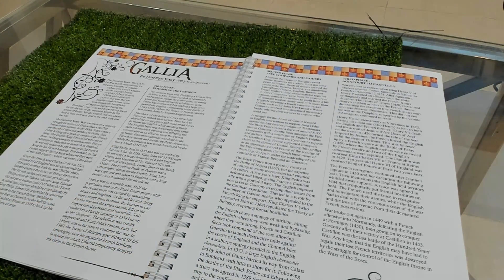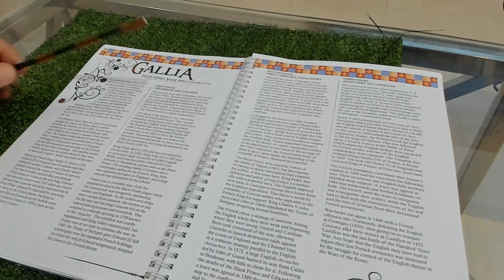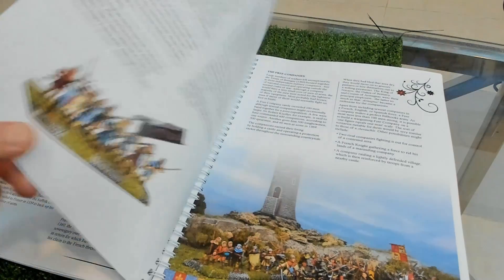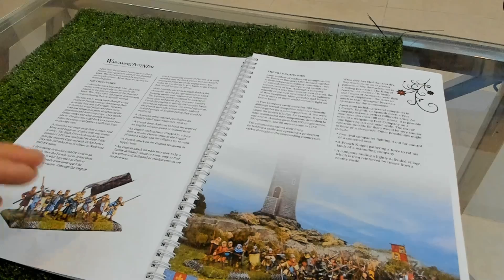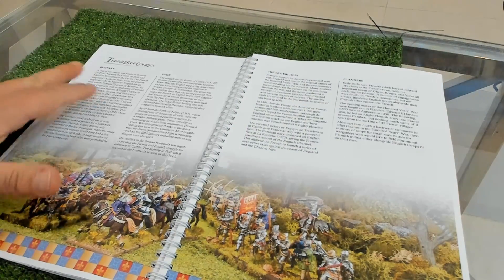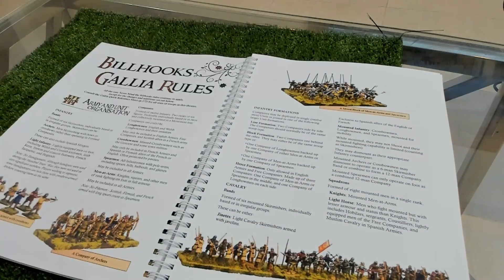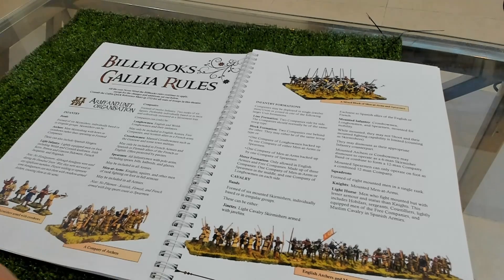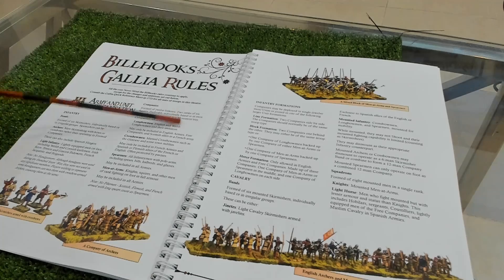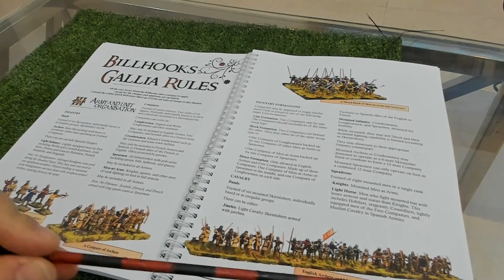Then we go to the different eras. We have Gallia - the Hundred Years War - with a very interesting brief description of the era. Then wargaming potential, free companies, suggestions for theaters of conflict between Brittany, Spain, the British Isles, and Flanders. There are special rules for the Hundred Years War - not extremely different but notable. For example, a new 'herce' formation where you have heavy infantry men-at-arms in the center and longbowmen on the flanks, counting as one unit.